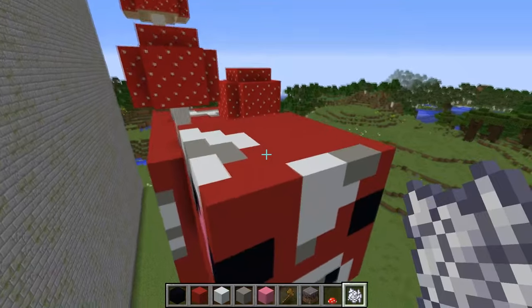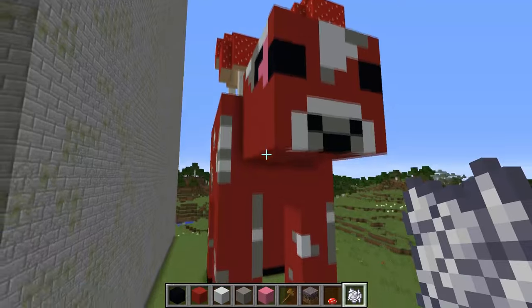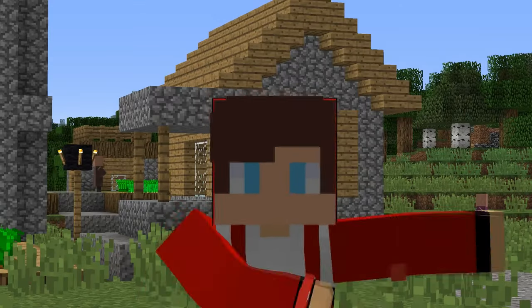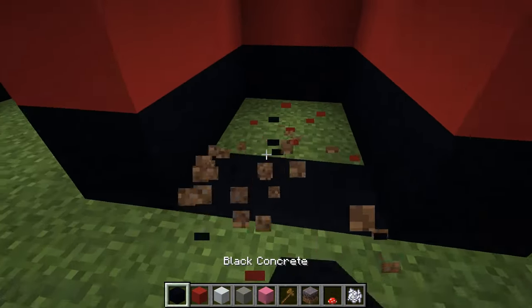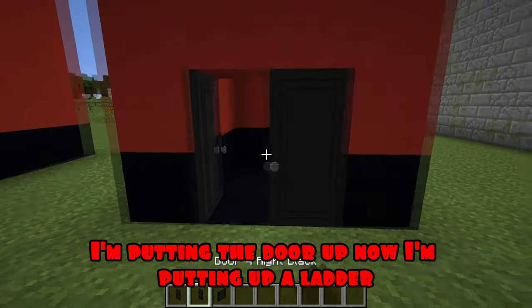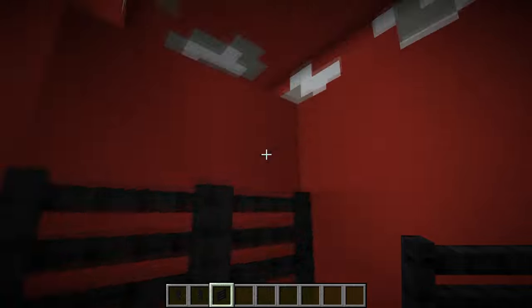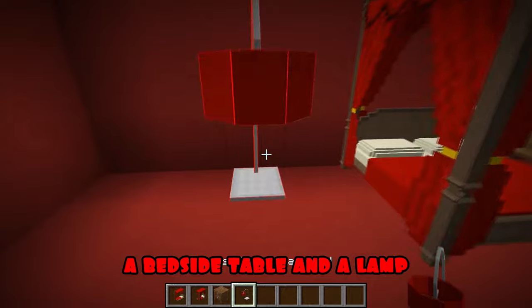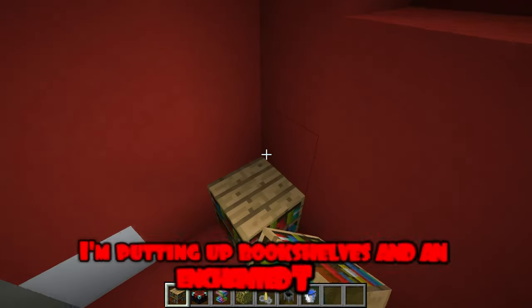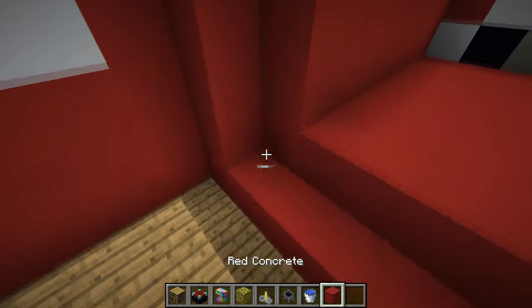And another one here. Well, I think I'm done outside. I'm putting up a ladder on the other side. Making a pass. I'm putting the door up. Now, I'm putting up a ladder, also on the other side. I put a bed, a bedside table, and a lamp. I'm putting up bookshelves and an enchanted table. Completing the blocks.